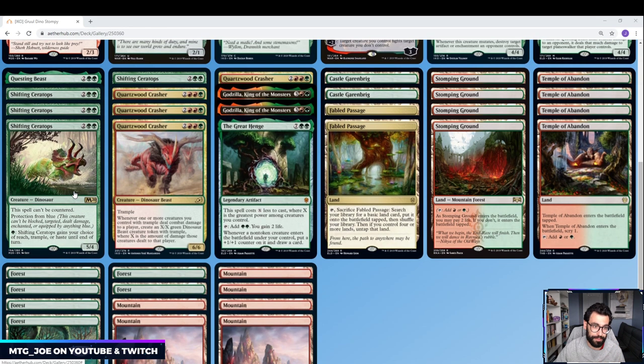4 Shifty Boys — we got Shifting Ceratops. Can't Be Countered, Protection from Blue, smashes Teferis for days. Can give yourself Reach, Trample, or Haste.